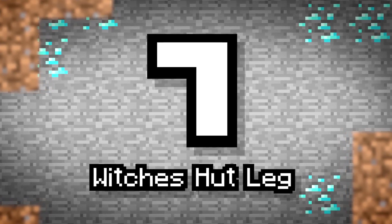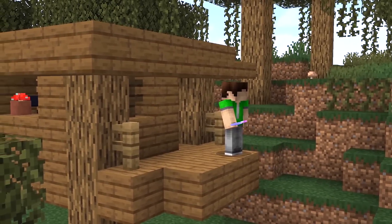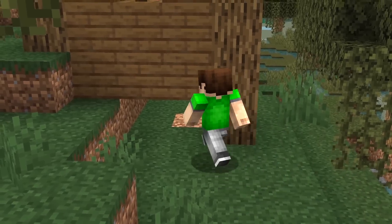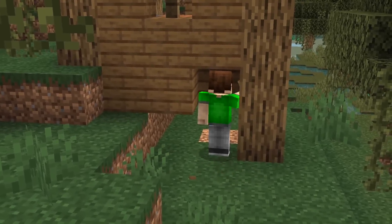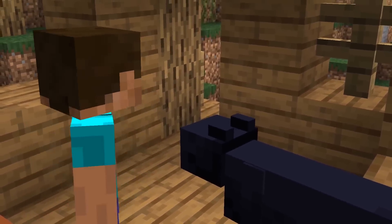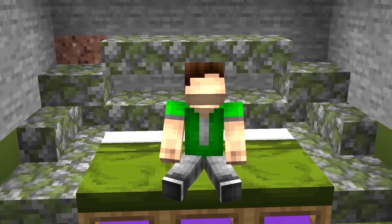Number 7: Witch's Hut Trick. This one is super simple, but I bet you'd never find it in a million years. Witch's huts appear all across swamp biomes and are great for getting your hands on some potion ingredients. Instead of just passing through, why not carve away one of the pillars or legs the hut stands on? Remove the leg, dig straight down, and plop your base. This entrance is great because you can easily replace the leg as needed, and no one would ever think to check here.